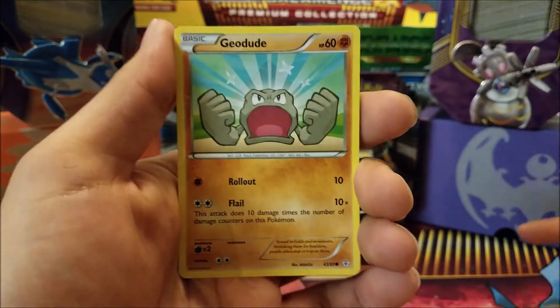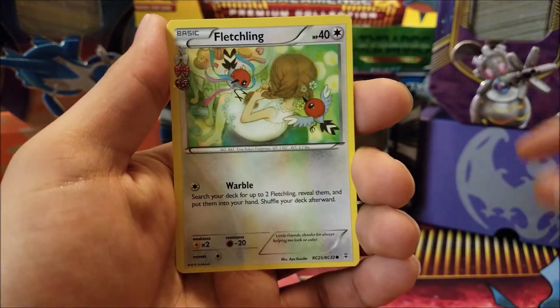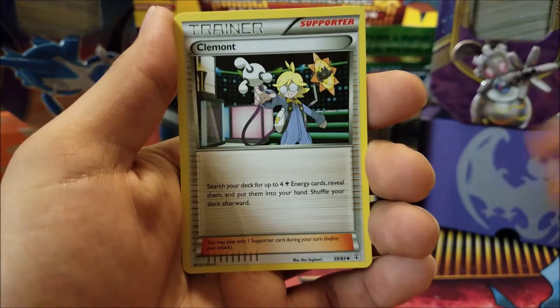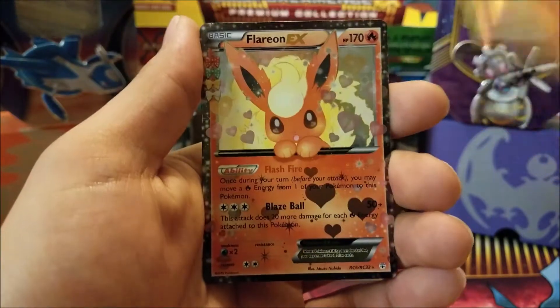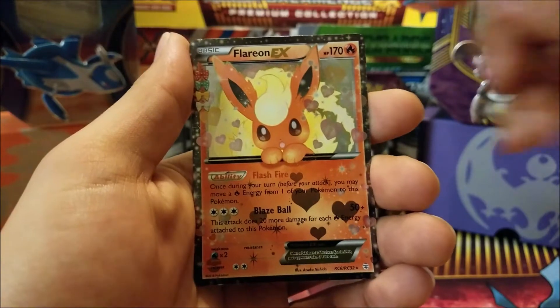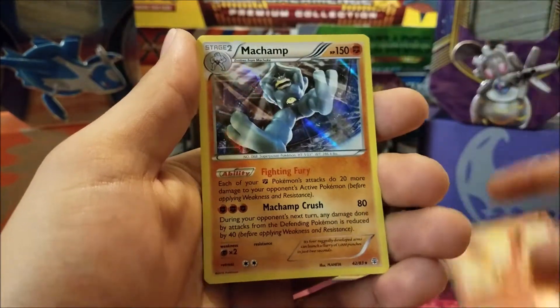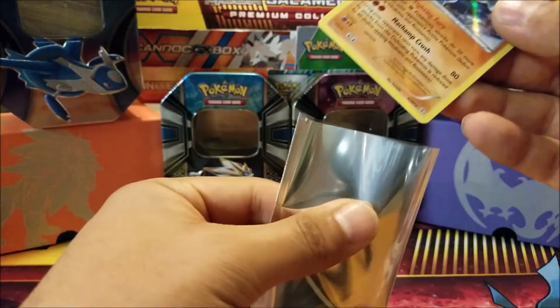a Zubat, a Geodude, Darkness Energy, a Fletchling, Team Flare Grunt, a Clement, a Machop Reverse Rare, a Flareon EX — that is the second one we have pulled, the other one was in the Genesect video — and a Machamp Holo. Alright, we're off to a good start!